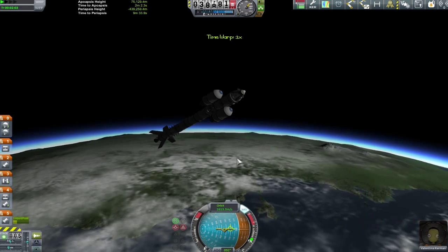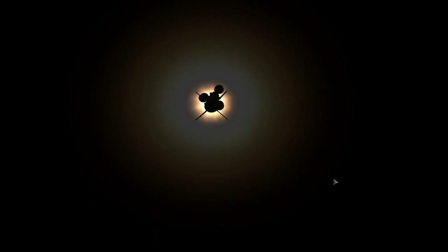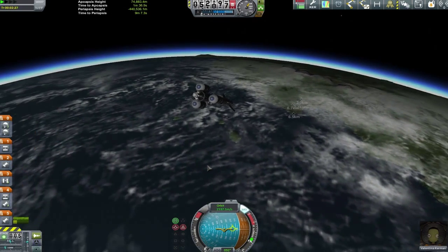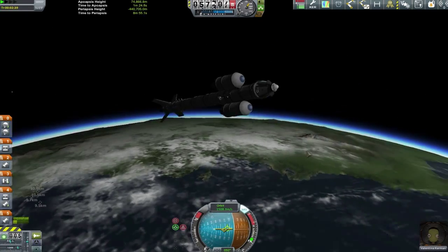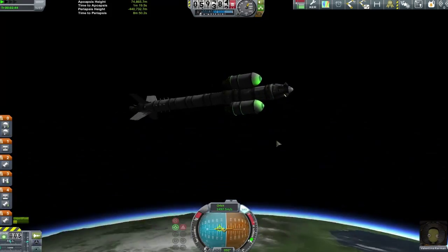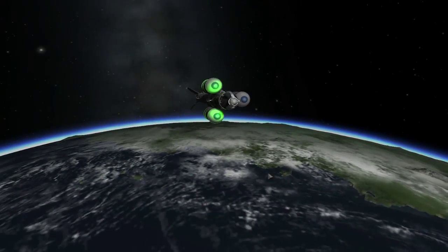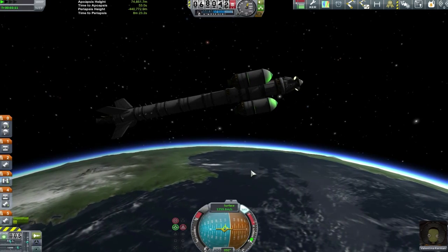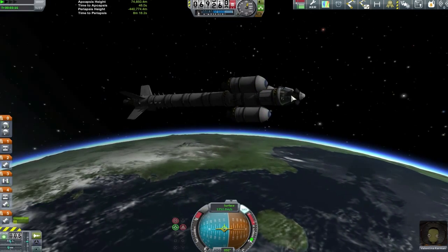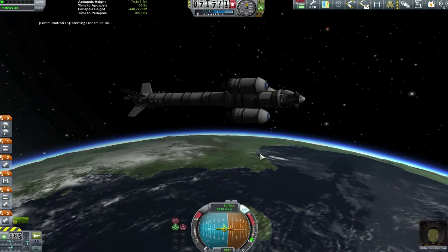Going through all staging until the apoapsis goes well above 75 kilometers. We take a moment to admire the silhouette of this craft against the sun before thinking about circularization. This is a fairly standard procedure — we're just waiting for the craft to break above the upper atmosphere so we can start the circularization burn, waiting until we're within 30 seconds of apoapsis.